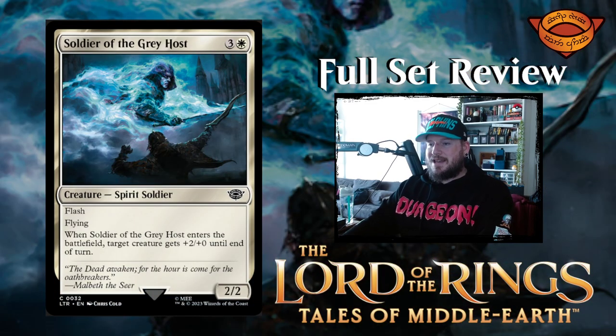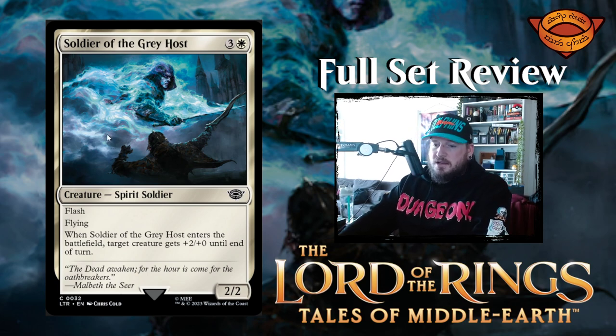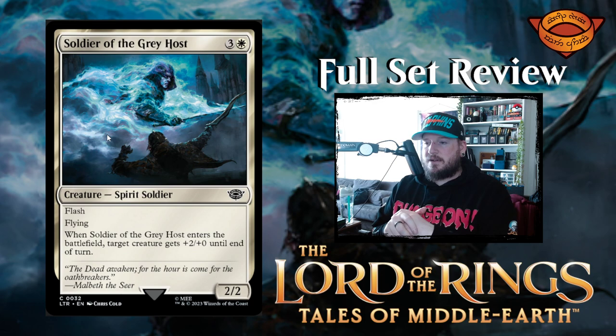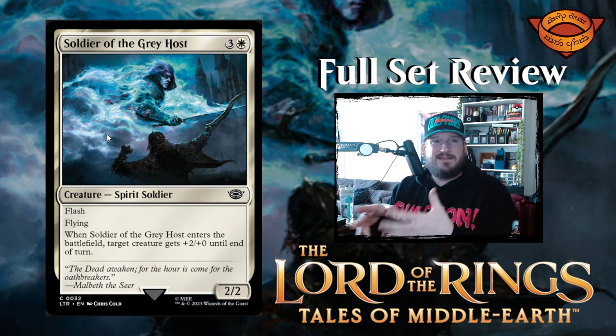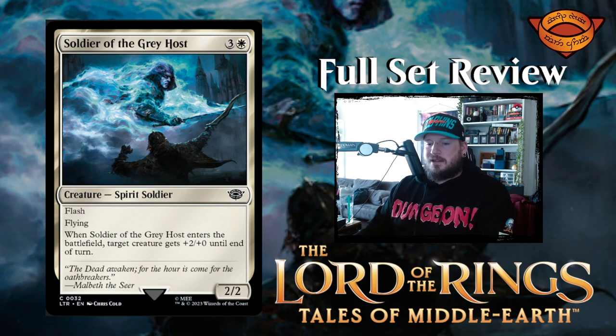Soldier of the Gray Host is next — three and a white for a two two spirit soldier creature with flash and flying. When Soldier of the Gray Host enters the battlefield, target creature gets plus two plus zero until end of turn. So it's a combat trick attached to a spirit — that's something that's been done for a very long time. It's really expensive, and it's only a plus two plus zero, so it's not defensive, it's offensive, which kind of feels weird. It just makes it subpar in general — it's not strong enough.